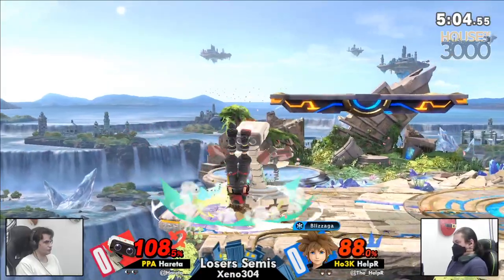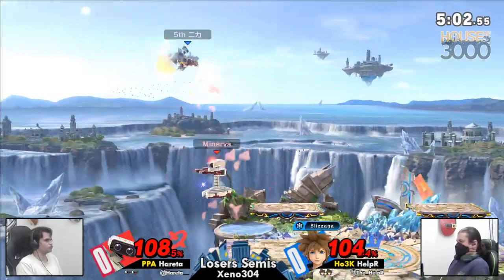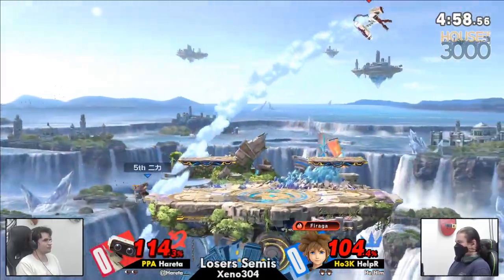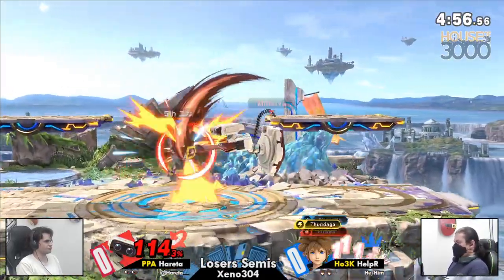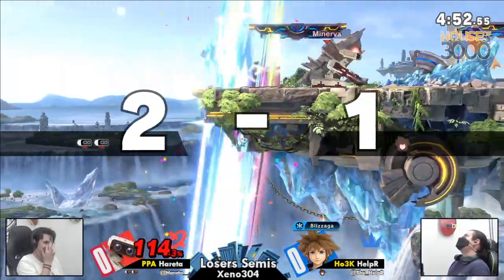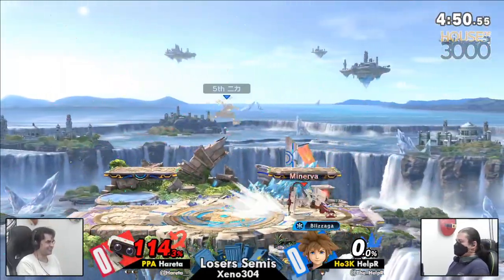Helper stubbing his toe on the gyro on the recovery. We have seen Helper's mash is typically pretty good. Does get caught by the up tilt though. You don't often see Helper use that down air in the air — it goes by faster, but it does result in some SDs.